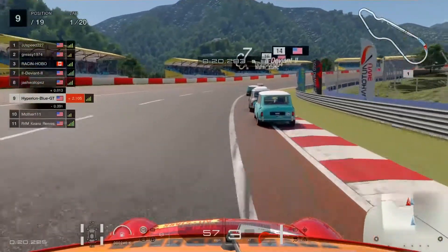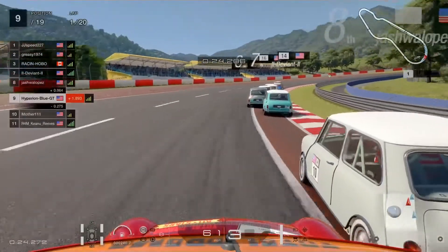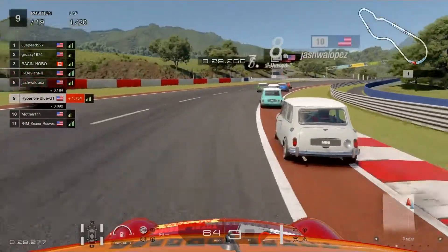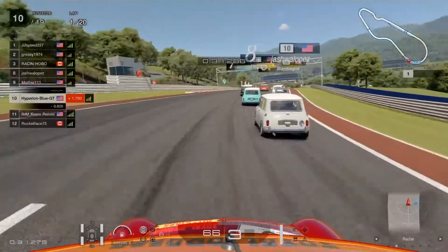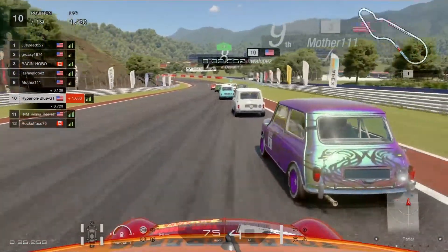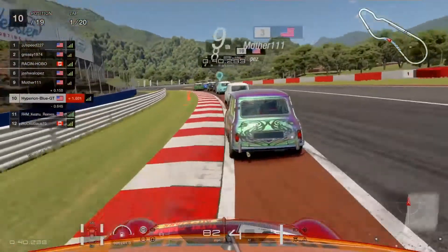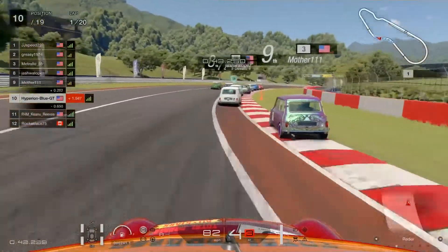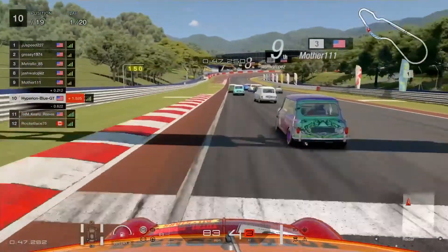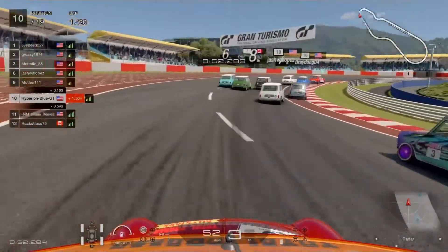JJ Speed is taking the front, but there's a slipstream battle — two cars going side by side, needing some extra space. Coming into sector one, then sector two through turn two and turn three. Mother 111 is now going into ninth place after overtaking me. Turn three into turn two — better watch yourselves. Turn four is coming up at the braking points, everyone needs to stay organized.